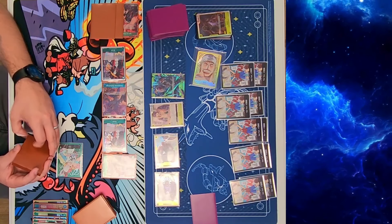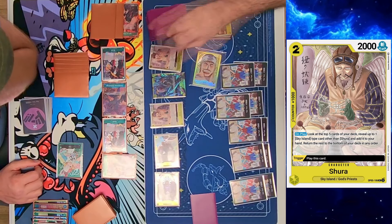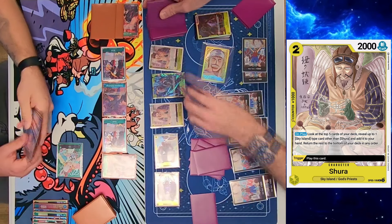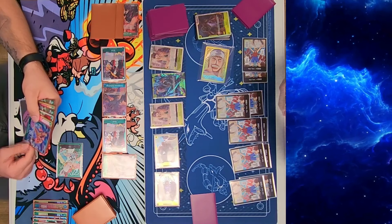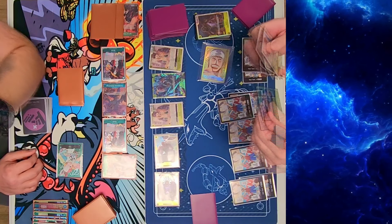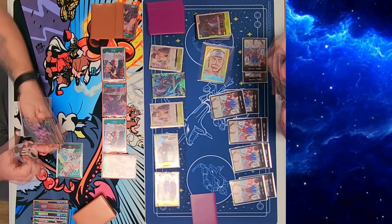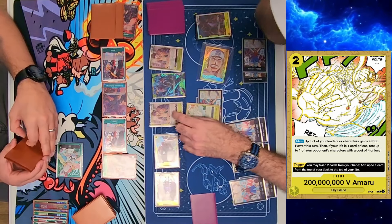He plays another Doflamingo — number two — and freezes my cards again, then passes turn. Nice board for him. I decided to play a Shura searcher, looking for some counters or something stronger. I laid down the Shura and then caught myself — you can't search for the same searcher card — so I put it back and then saw an Anel rush Anel.